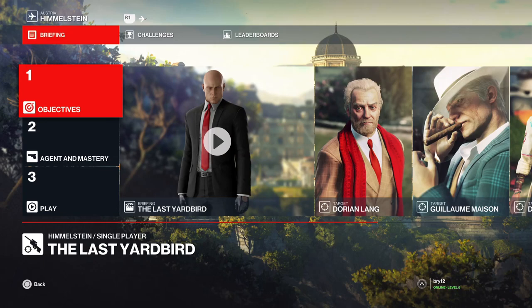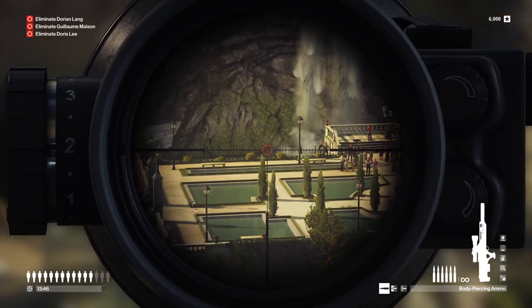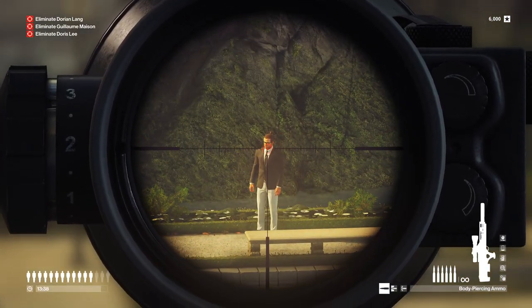Good evening all. Today we're going to be looking at Hitman 3 Sniper Assassin mode and how to complete the challenge 'Sleeping with the Fishes.' You need to eliminate 5 guards and have them fall into the water upon death, hiding their bodies. As you'll see in the background, me eliminating the 5 guards - you don't necessarily have to choose these exact 5, but these are the ones that I think are the easiest to do.